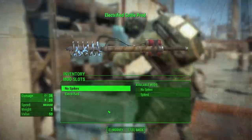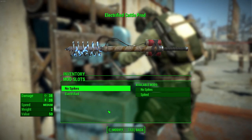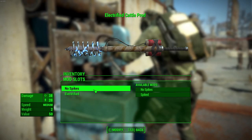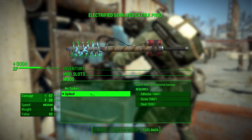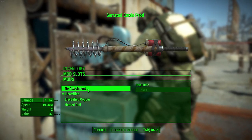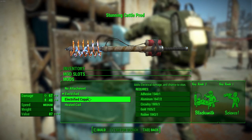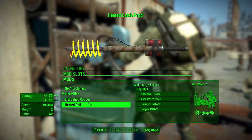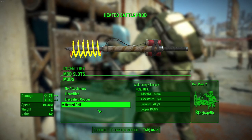The new cattle prod weapon has a base damage of 38, an energy damage of 20, a swing speed of medium, a weight of 2 pounds, and a value of 50 caps. You can attach spikes for extra damage as well as bleeding effects, and you can choose to have it not electrified, electrified, electrified with copper which adds even more energy damage, or a heated coil which adds even more base damage — bringing the maximum damage for this weapon to 76 physical and 40 energy.